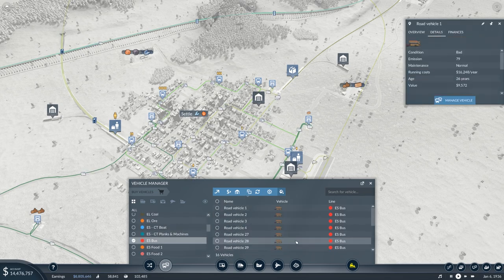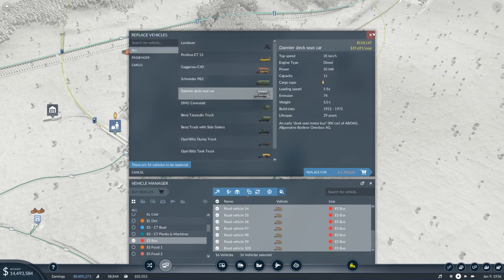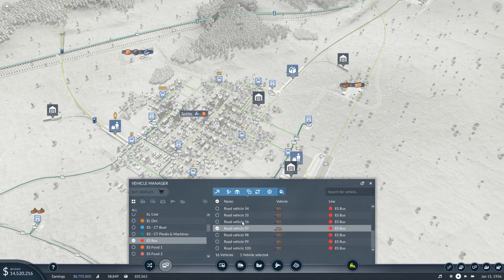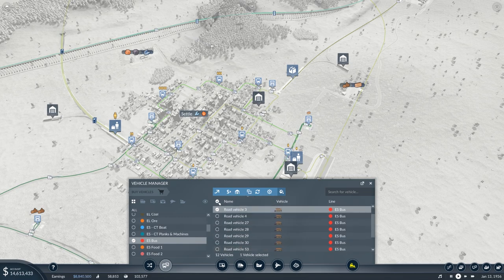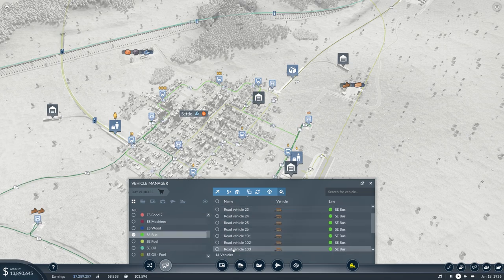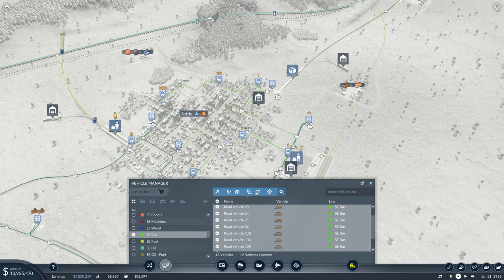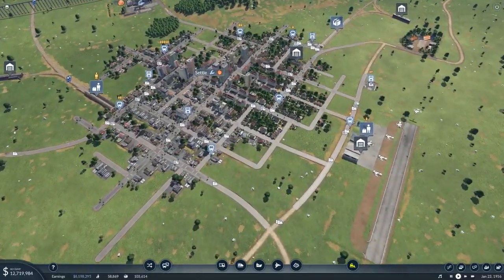Some of these are definitely in bad condition, so we'll select all and replace. We'll probably sell four of them and then replace the rest, simply because we're increasing capacity so we won't need all of them. For the SE bus — 14 vehicles — we'll sell two of them and then select all, replace with the Daimler deck seat car once again. A little bit of money spent but spent in the right place.